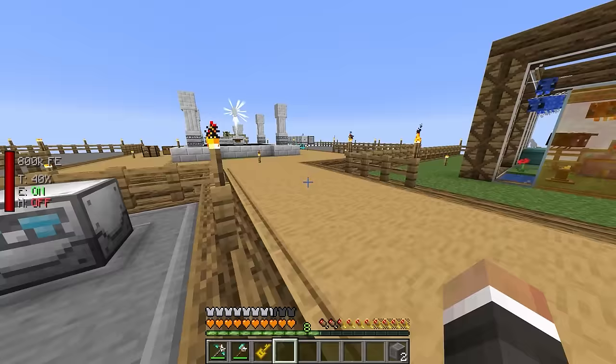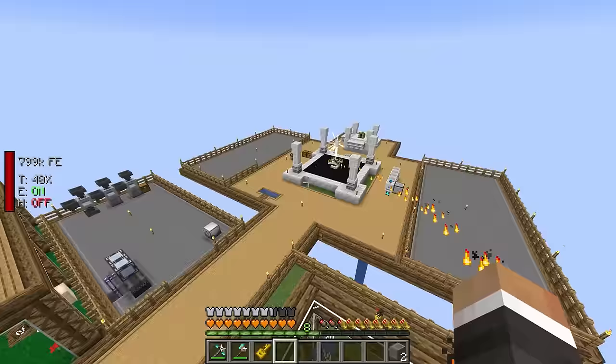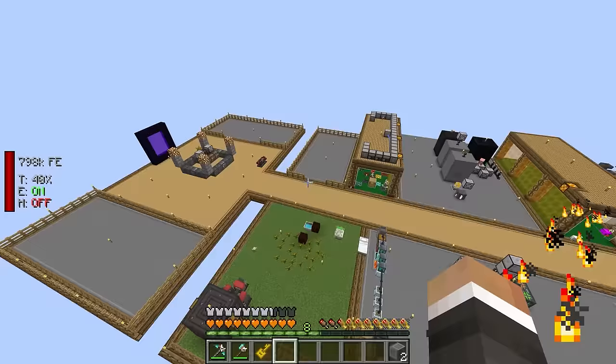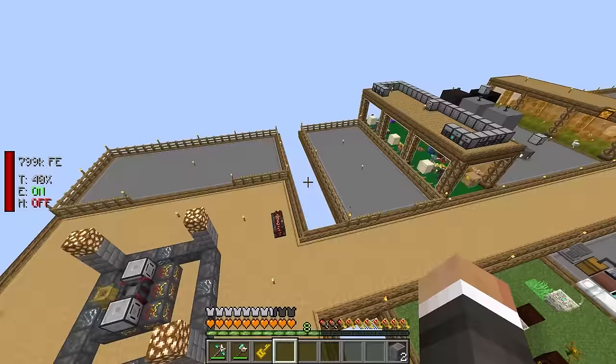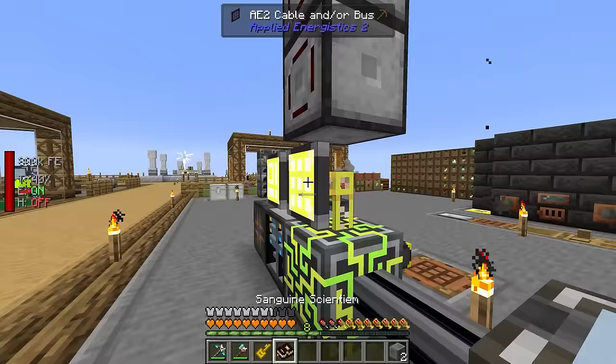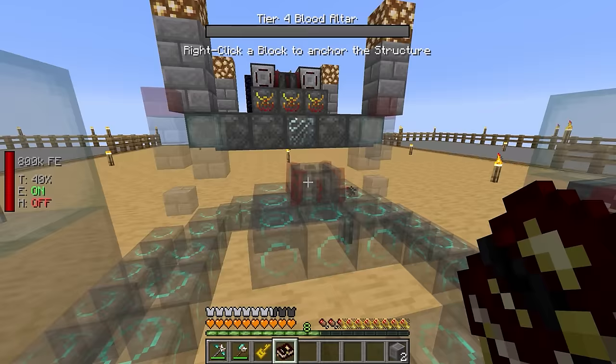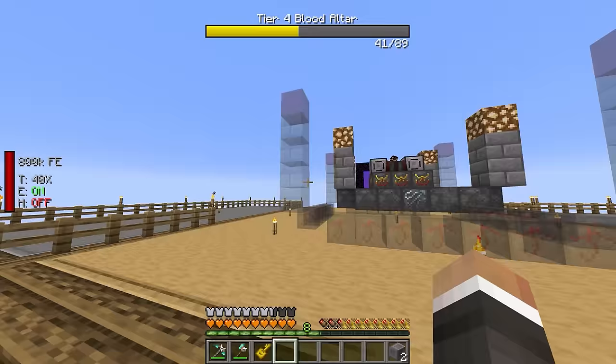I've also expanded out this platform a little bit. I don't really have any immediate plans for this space, but I wanted the platform to be the same width all the way along. And speaking of which, over on the other side, I have finally moved the blood altar over to its own platform. If I grab the sanguine sentient over here, I can quickly show you why I've built this up in the sky.